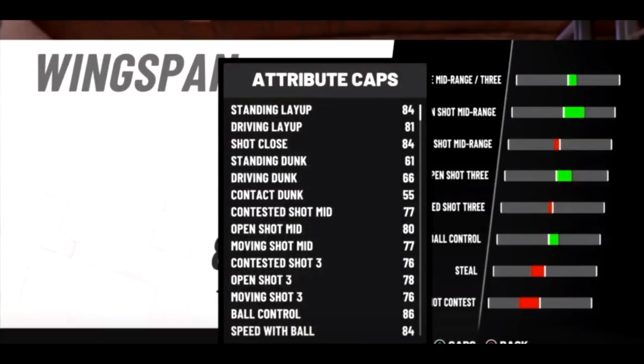This next screenshot is the same build, six foot seven, everything the same, but this is the lowest wingspan. The only benefit to this in my opinion is just a higher three-point rating, and you're sacrificing the length of your arms. That's the tough debate for me. Let's jump straight into the Shot Maker - I'm not about to make this video too long.